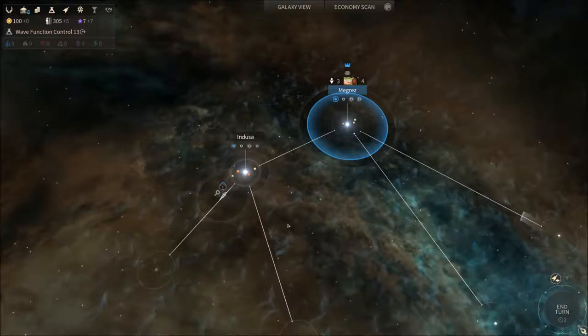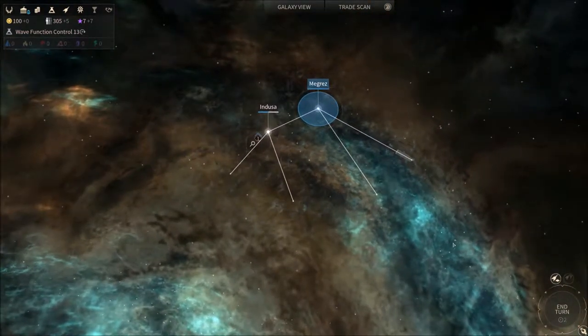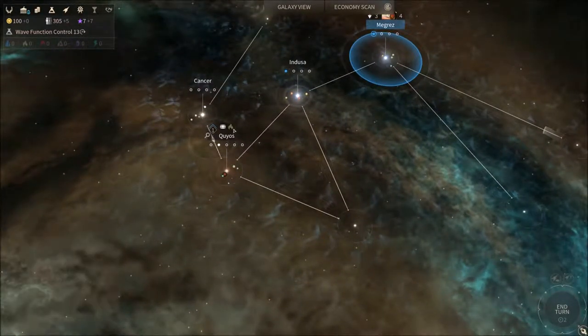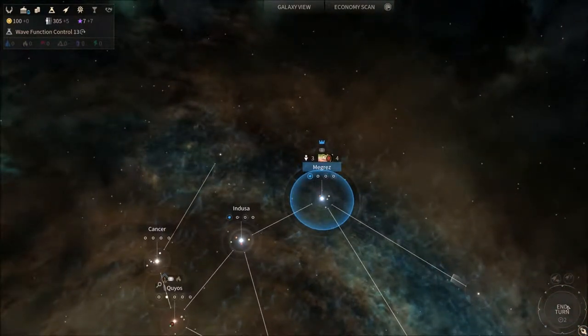We're gonna have to see when it gets more resource intensive when we start meeting other races. Anyway, let's see what our colony ship finds — another colonizable planet with some Hyperion, which we discovered the name of last episode. So let's end the turn here.